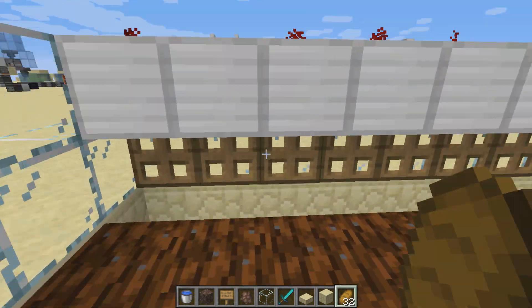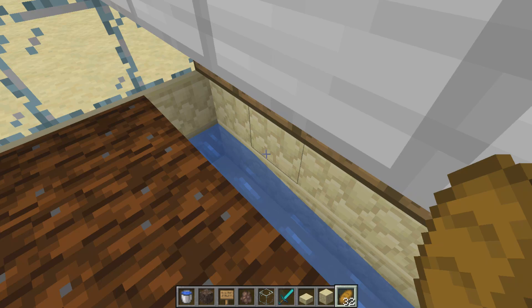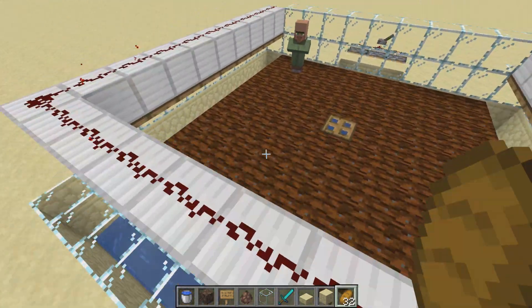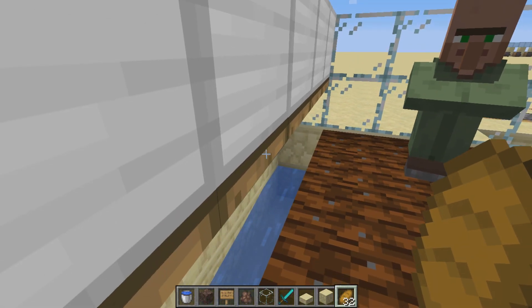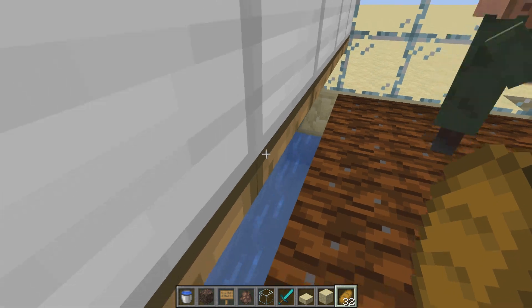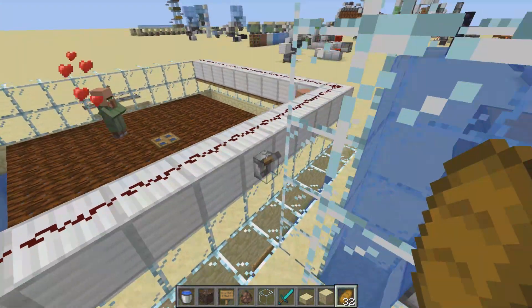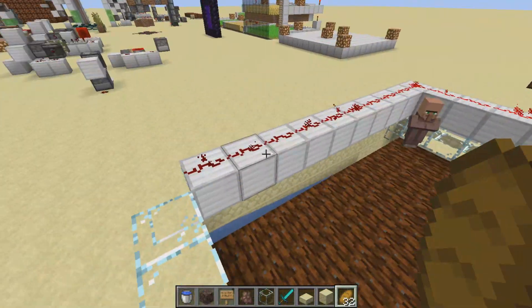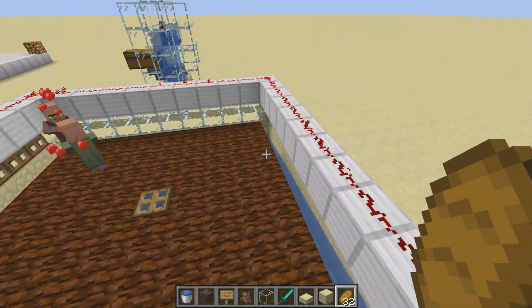The concept is simple. This lever controls the redstone, which controls and opens these trapdoors where baby villagers will wander off and fall into, and they have no chance of coming back up. If you don't flick this lever, the trapdoors are closed. Baby villagers are one block high, which means they can't actually pass through even when the trapdoors are open.